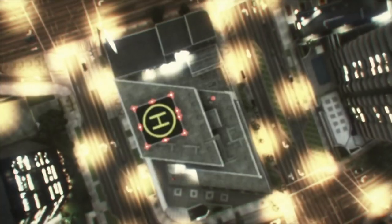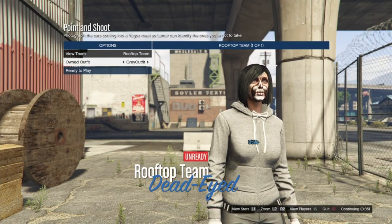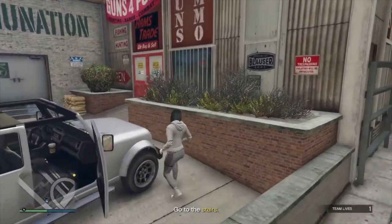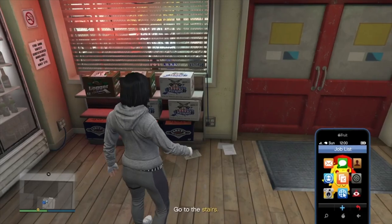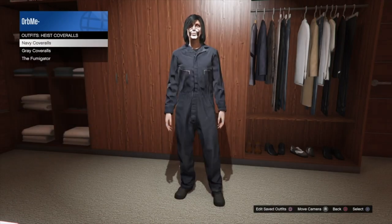When you're in the job, go once to the right, once to the right again, and once to the right for a third and final time. Go and save this outfit at a gun store and once you have it saved, quit the job through your phone.